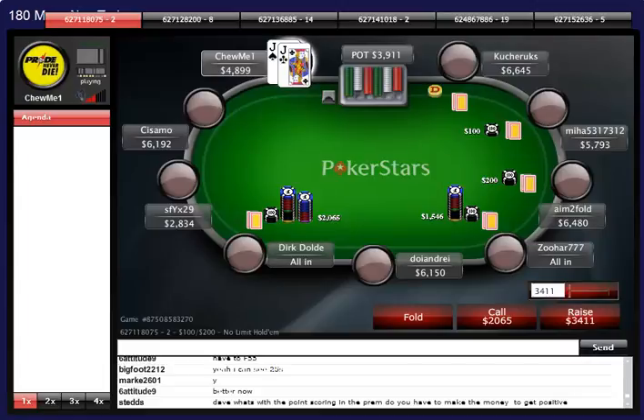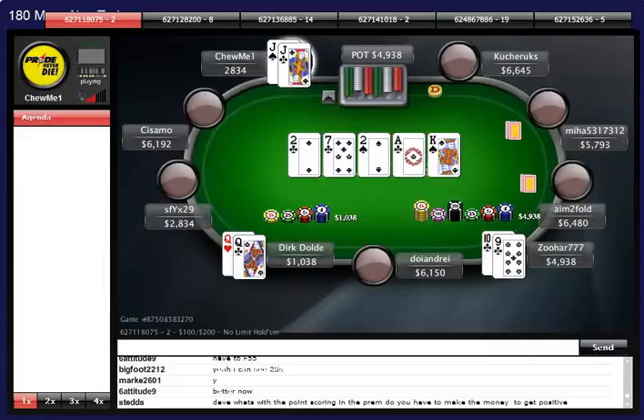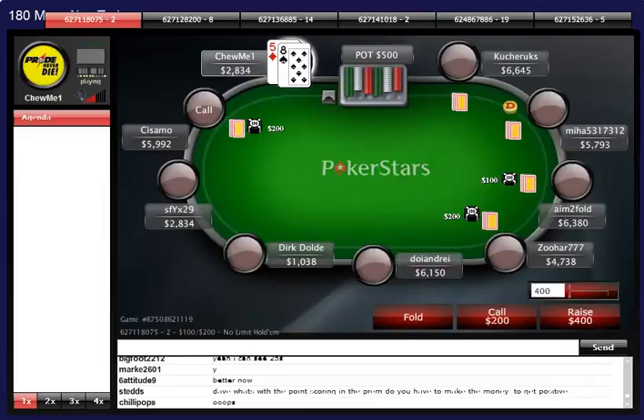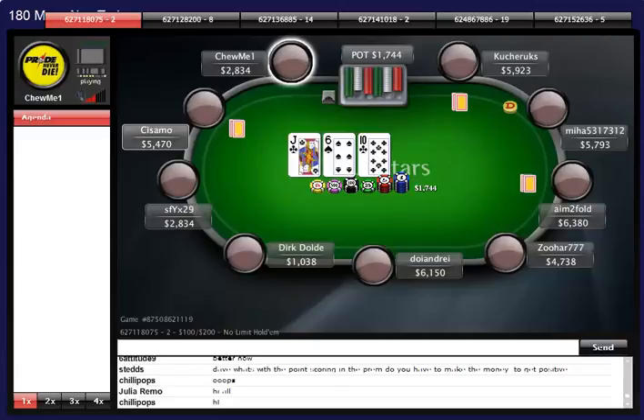We have pocket jacks - this is an instant reshove. We have an 8 big blind stack shoving under the gun and a 10 big blind stack reshoving. We have to believe that 10 big blind reshove is going to be hands like ace-10-plus and pocket 7s-plus, so our jacks play really well against both ranges. But it turns out Dark Doldy had pocket queens, so it's no good for us.